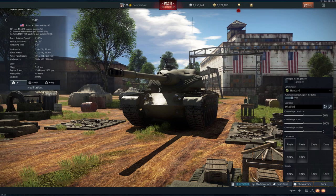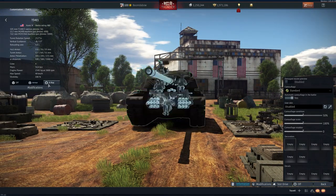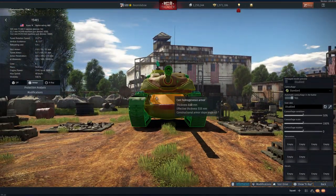Looking at the armor in x-ray, there's no composite at all — it's just rolled homogenous or cast homogenous armor. At 8.0... you're dead.